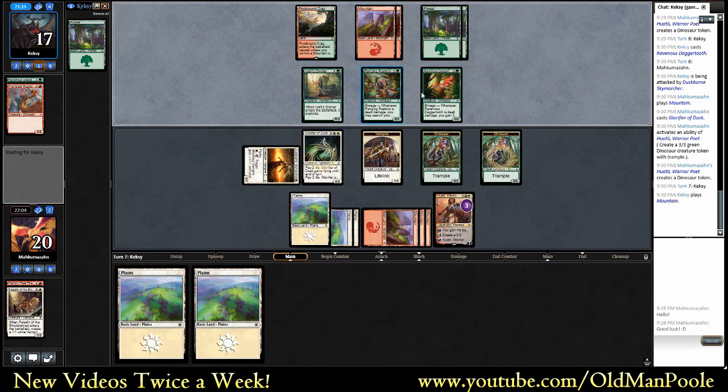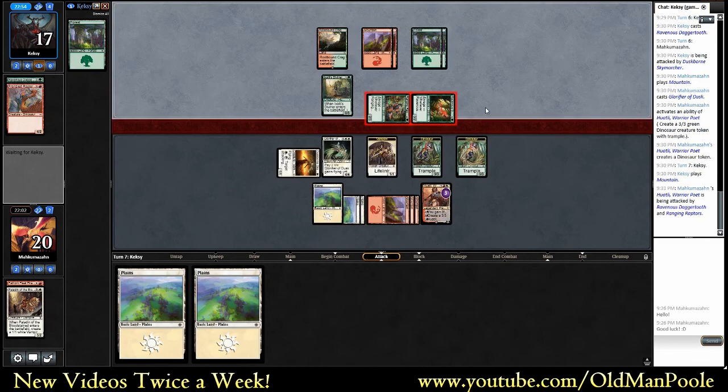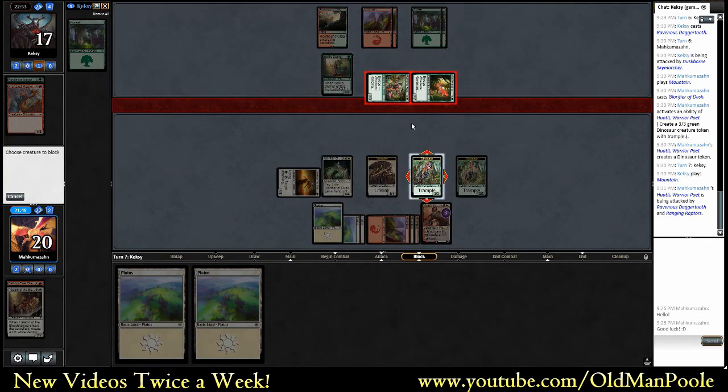Unfriendly Fire seems like the obvious play here if he has it. Outside of that, what gets us? I guess if he ever draws Lightning Strike - the two-mana deal three - he can kill it, but if he hadn't, he would have played that last turn. He could have a big defensive spell. He could have the Dinosaur plus two and Trample. We're certainly going to block fairly aggressively here and play like that's the likely thing he has.